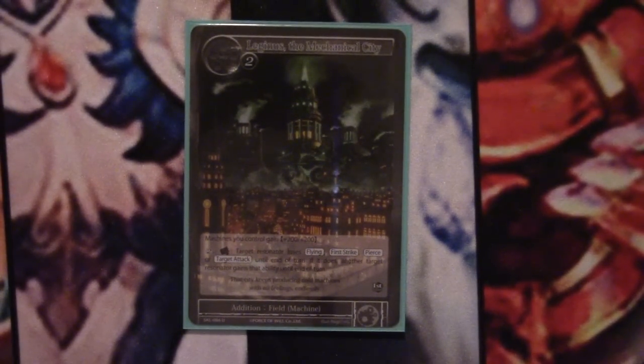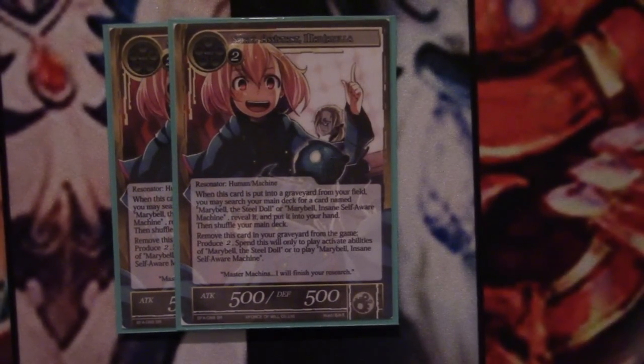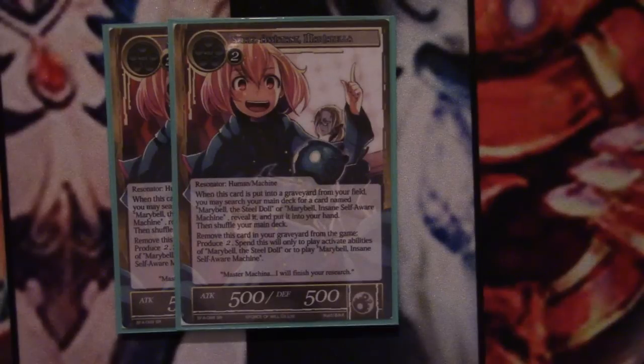Moving into our two-drops, where we start to see more of the tech choices. We have one Mechanical City. Because it is a machine, it can be hit off of Automaton, which is super relevant, but we don't ever want to hit it early. This is one of those things where we're able to combo through our deck or use cards that let us draw, and it counts towards the machine count. Being able to give our guys plus 200/200 is just great. There are also situations where you're able to steal flying and give your best resonator flying from one of your opponent's resonators, and they just might not see it coming. So it's a very utility-based card. We also have Small Marybelle, who is a two-drop but whose real value is when she goes from field to graveyard — you get to search your deck for one of the other two Marybelles, either the Regalia or the five-drop, and then banish her from the graveyard to get additional effects. It hits off Tick-Tock, counts as a machine, and there are a lot of interactions you don't fully appreciate until you start playing the deck.